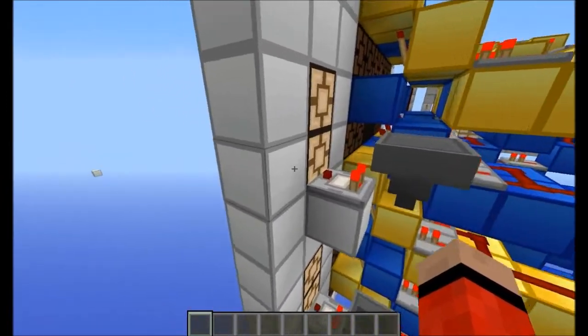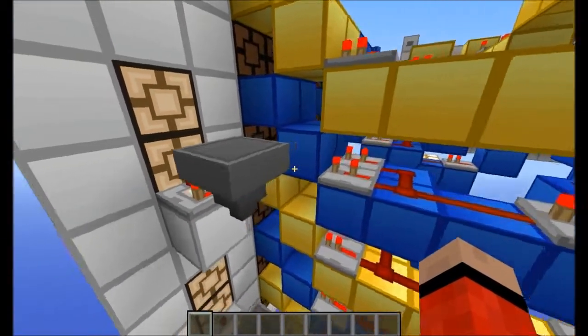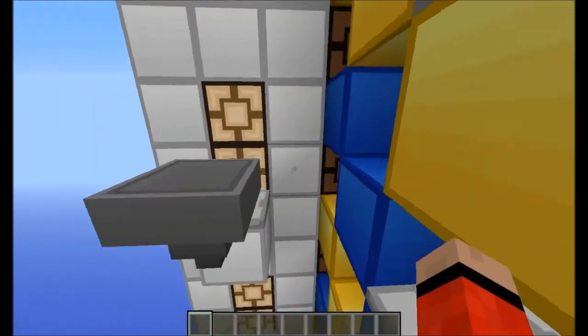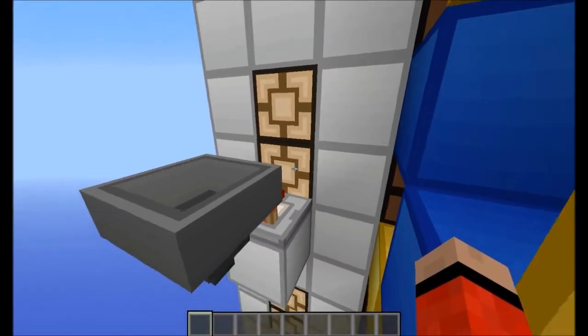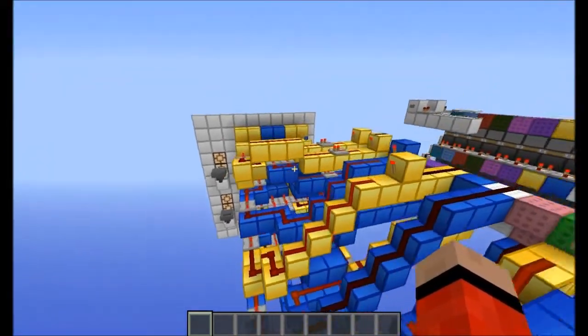Let's quickly talk about this. I'm using hoppers here with comparators pointing into the lamps. The reason I did this was so that if I needed to, I could have redstone run right next to here. I didn't want to use redstone power blocks here — if I needed a redstone dot here I could do so. So there are just hoppers filled with hoppers.